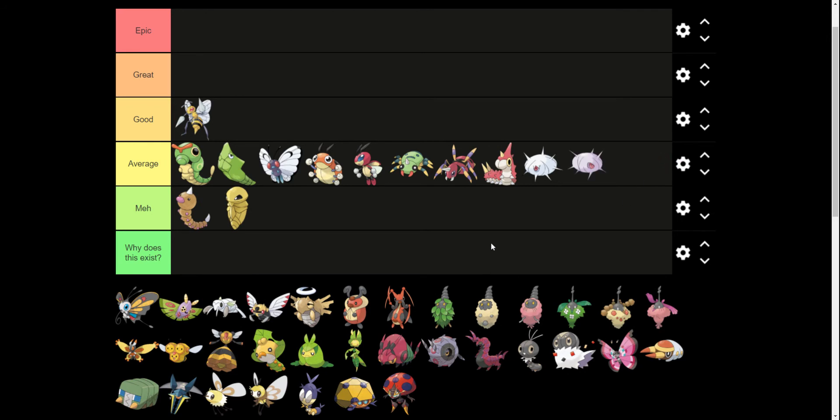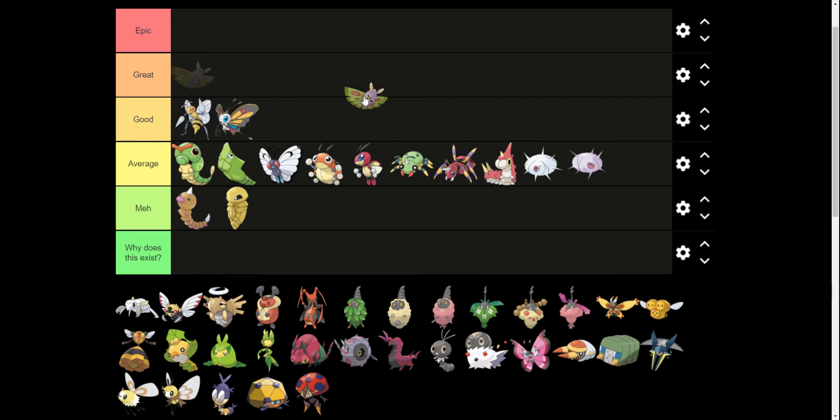It's two evolutions — these are actually two different Pokemon: Silcoon and Cascoon. I like Beautifly and Dustox. They feel like better versions of Butterfree, and I like how they're a little bit different from one another.